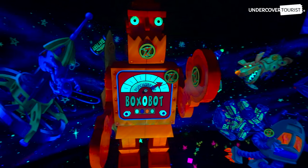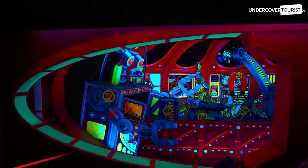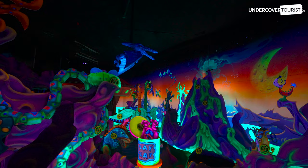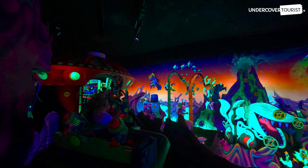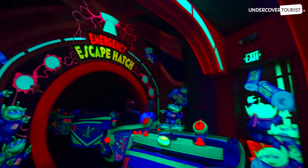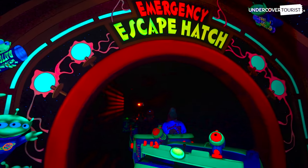You'll spend the duration of the attraction battling gigantic robots. Aim your laser cannon at the targeted subjects and rack up some points. Be sure to watch out for enemies lurking in the shadows or craters, as there are several species of aliens you'll need to defeat to earn a high score. Your Star Cruiser will take the emergency escape hatch when evil Emperor Zerg is closing in, finishing the battle in a high-speed space attack flying through the cosmos.